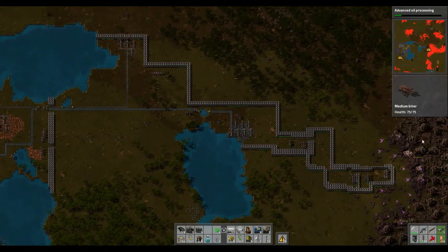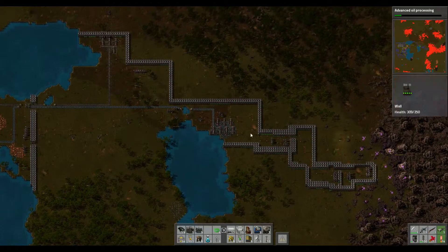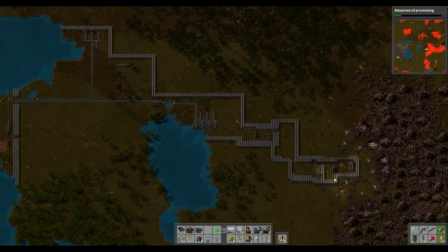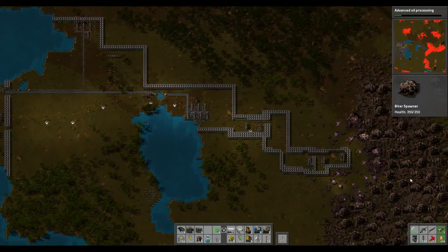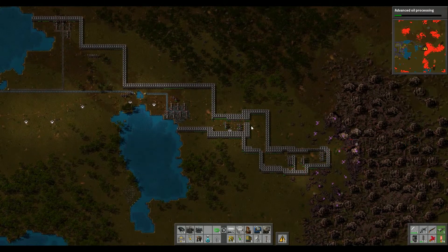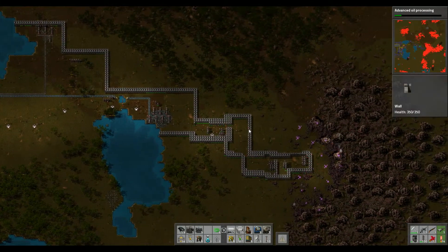I did try — I'm trying to clear out the enemy bases here. I walled up this section and put up a bunch of laser turrets to see if I can increase performance by getting rid of a lot of these bases and creatures, but it's not working out like I want.